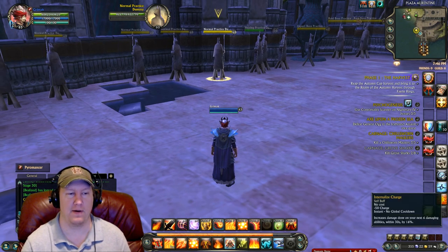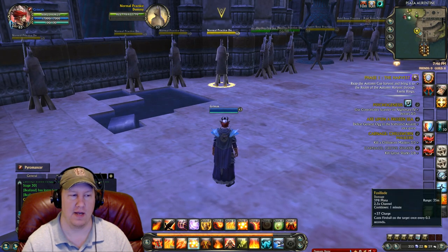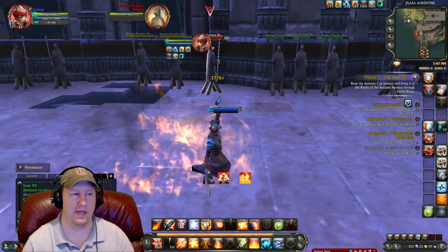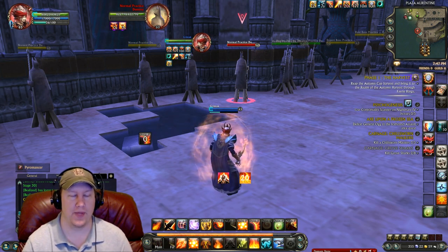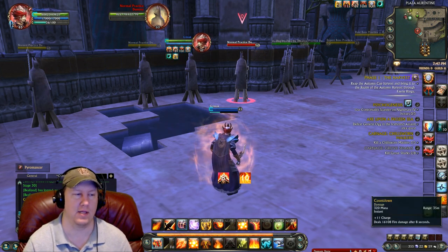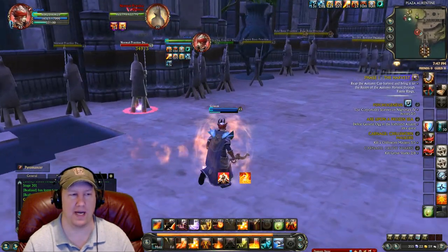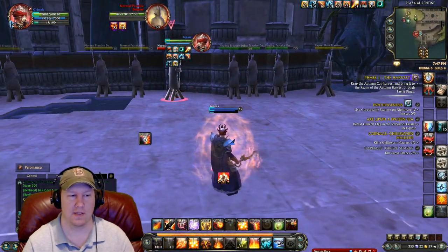Say I'm running up on the battlefield and Internalized Charge isn't active, but I want it active when I cast Fulminate. I'll hit Internalized Charge on its separate button, then spam the second macro until it builds enough charge to cast Fulminate for a lot of damage. After that, Fulminate is down so I can go into the main spam macro, which eats charge and keeps Internalized Charge up at all times so all damaging abilities hit harder.